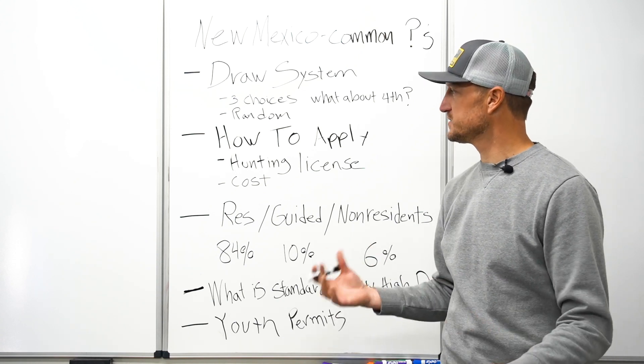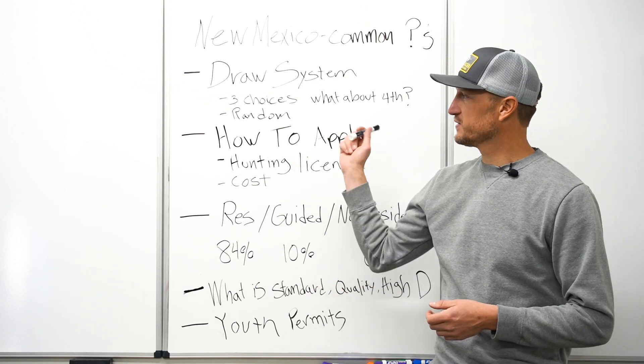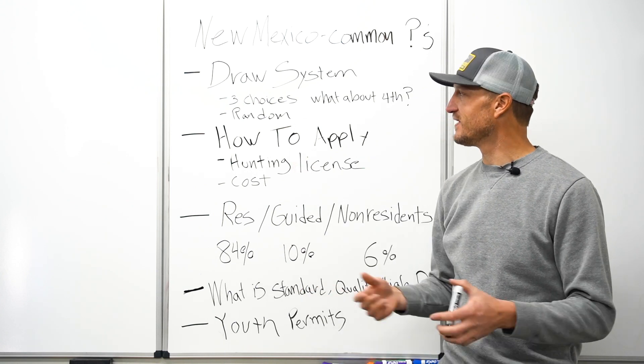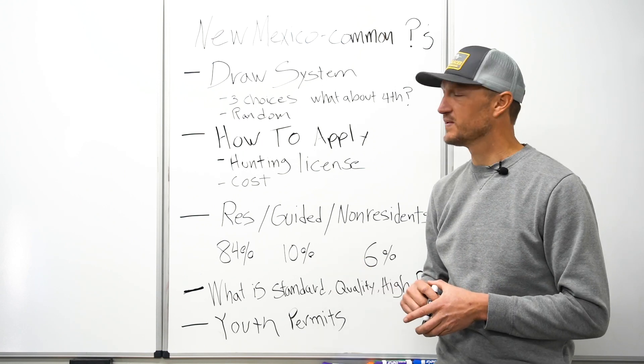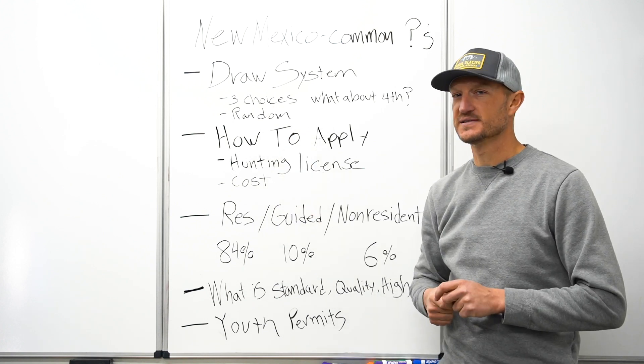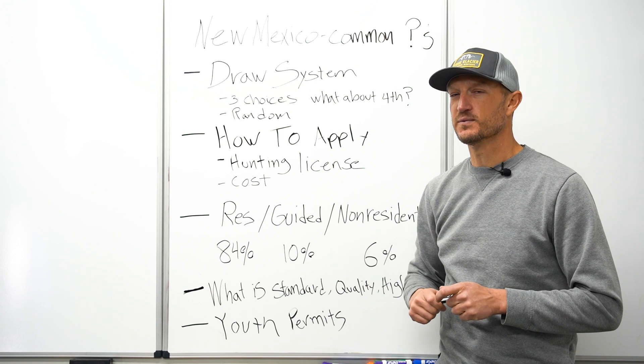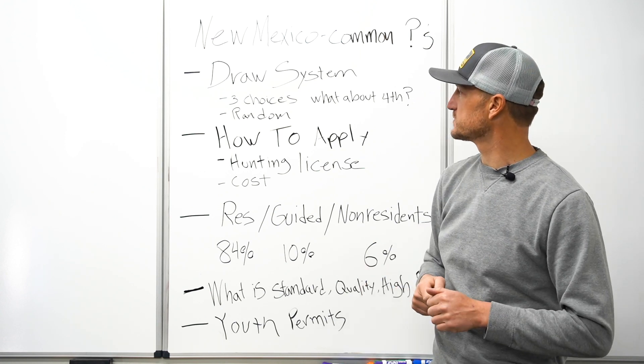If you want to maximize your chance of drawing any permit, pick three choices that are all high likelihood of drawing. But you do want to stagger those low to high in terms of odds — low odds and best trophy potential as your first choice, better odds but lower trophy potential as your third choice.